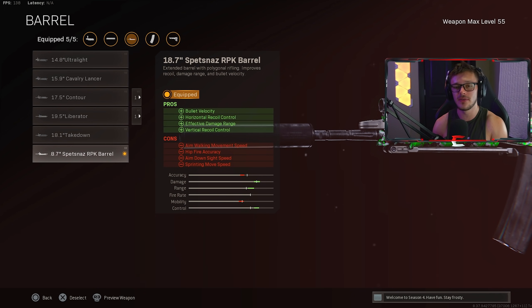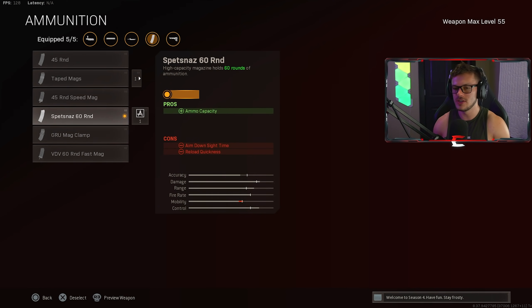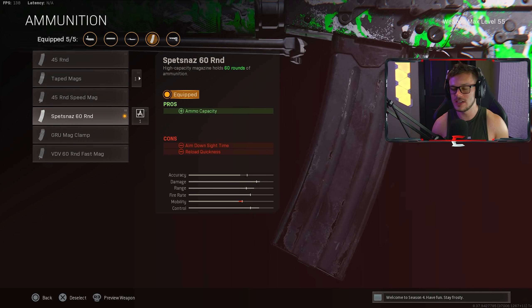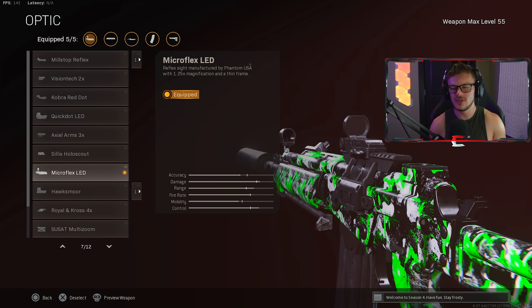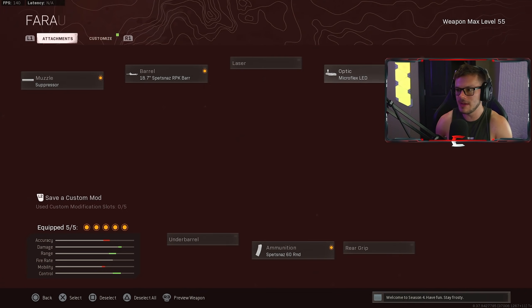The RPK barrel does give some cons around mobility and movement, which we'll offset later in the build. Skipping the underbarrel, we're using the Spetsnaz 60-round magazine. You could use the Spetsnaz 60-round fast mag if you're really rushing around with it, but since I'm running this as a primary I didn't feel the need. For the optic I'm running the Microflex LED — I want to be laser pinpoint accurate, and the Microflex gives such a clear line of sight. It's probably my favorite red dot in the entire game.